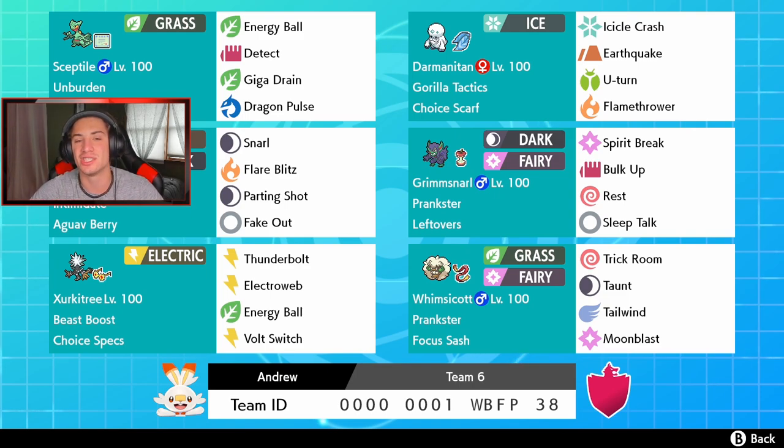Right next to Sceptile is his little buddy — Darmanitan with Choice Scarf. We have Flamethrower on it to actually trigger that Weakness Policy and Unburden ability. It also has Icicle Crash, Earthquake, U-turn, and Flamethrower. Behind the face cam we got the one and only Incineroar with Intimidate, a Figy Berry, and the normal moveset — this thing absolutely rocks. It has Snarl to drop Special Attack, Flamethrower, Parting Shot, and Fake Out. Right next to it we got Grimmsnarl — an attacking Grimmsnarl with Prankster and Leftovers, running Spirit Break, Bulk Up, Rest, and Sleep Talk.